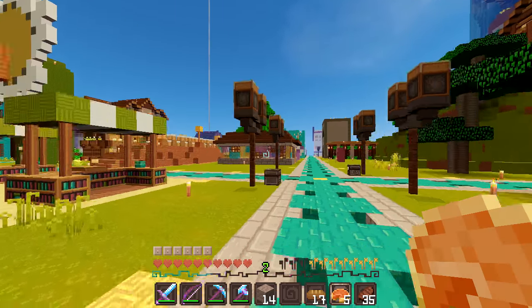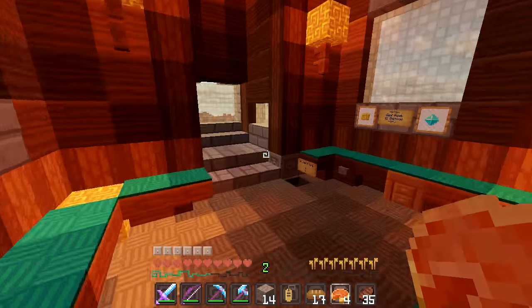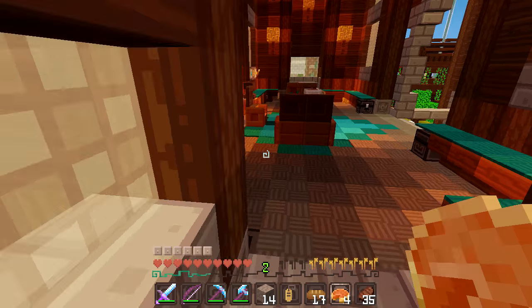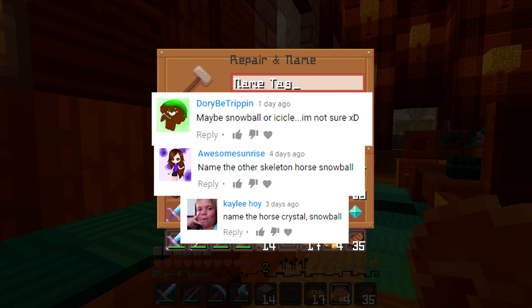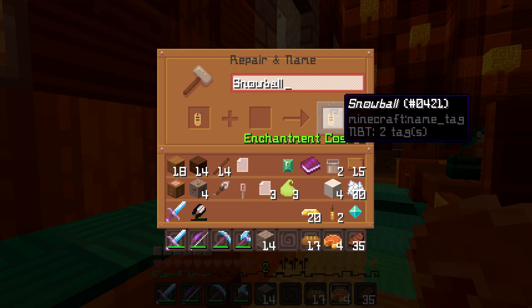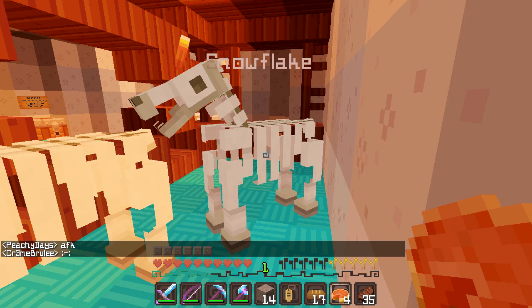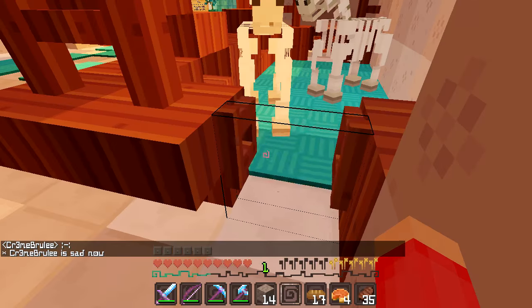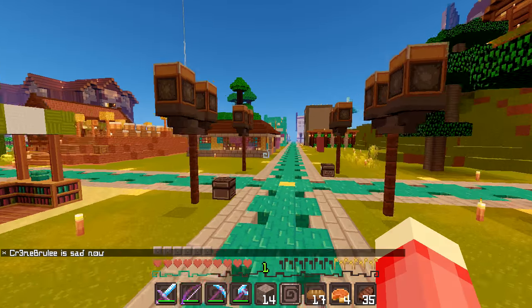In the last episode I asked you guys for name suggestions for the other skeleton horse in my igloo shop, and I have chosen a name — Snowball! There are all your comments, and I'm going to rename this name tag to Snowball and go name him. We have Snowflake here, and this is going to be Snowball. Perfect — now they are both named, I'm super happy!